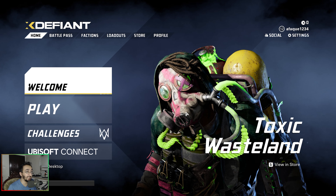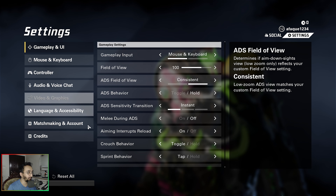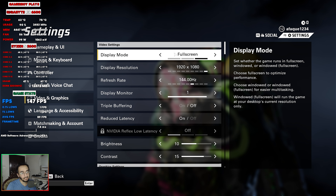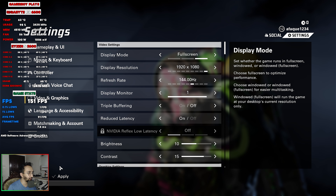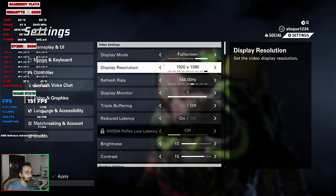Today we're testing XDefiant, a free-to-play first-person multiplayer shooter by Ubisoft. You can download it through Ubisoft Connect. We're testing it on an RX 6600 GPU paired with a Ryzen 5 3600 and 16 gigabytes of DDR4 3200 MHz RAM. You can see all the specs on screen, and we're using the latest AMD drivers, version 24.5.1.